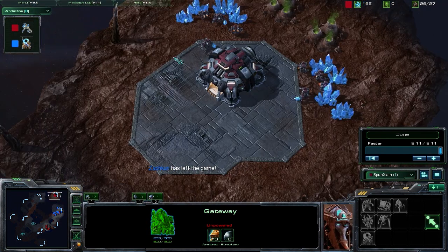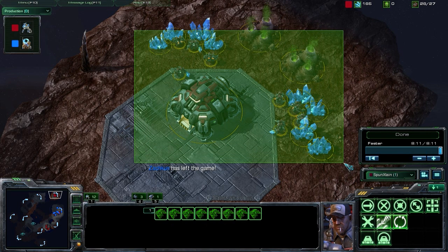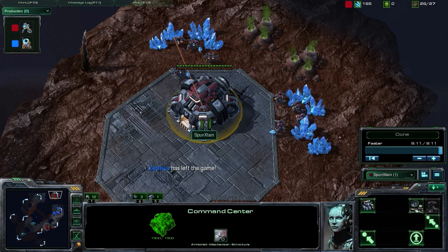Going back to suggestions: I do want to recommend continuing SCV production — you don't necessarily want to stop at one per patch. Yes, it will set you back slightly, perhaps about 30 seconds on your push timing, but your economy gets a huge boost. Every additional SCV gives you an additional five minerals per trip, and that adds up really quickly. Definitely continue SCV production and get that orbital command — those MULEs will help significantly.